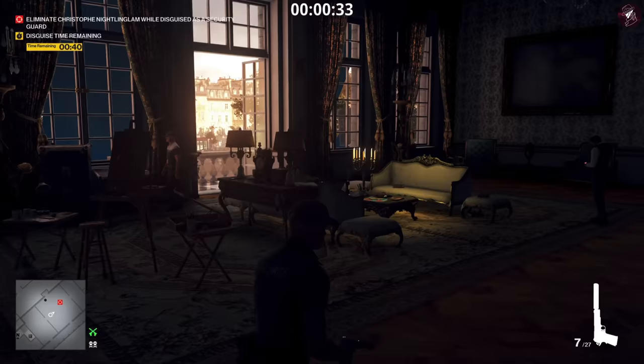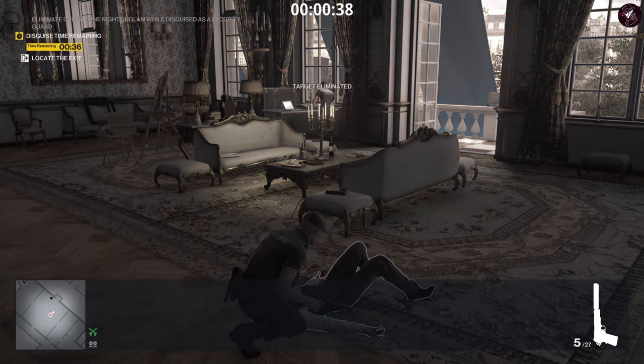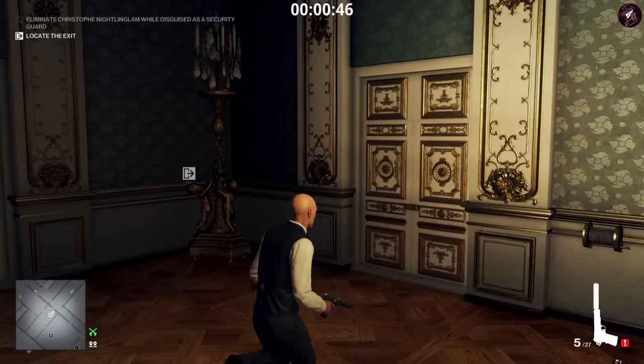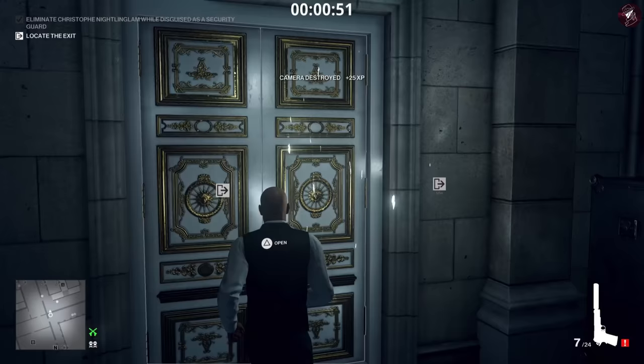Put the gun away immediately and head into the room to the left. Once again we do pretty much the same thing as before — take out the target and knock out the other person in the room. Then the only difference is putting on the auction staff disguise and heading straight to the exit, watching out for the camera on the way out.